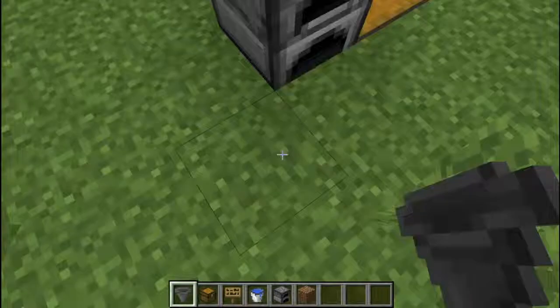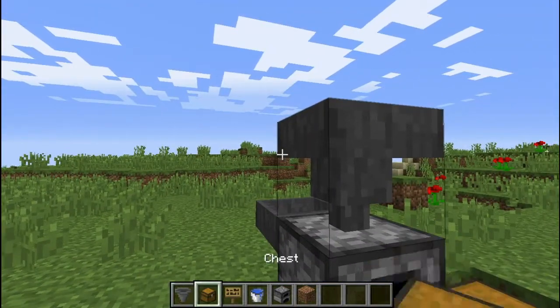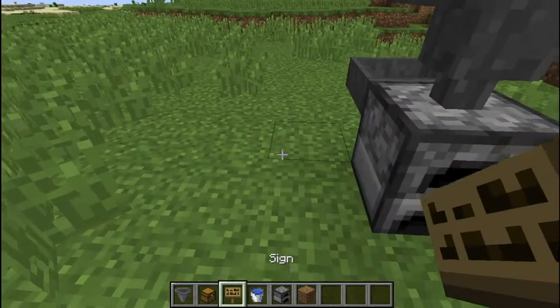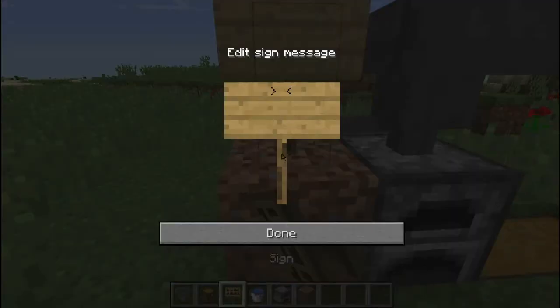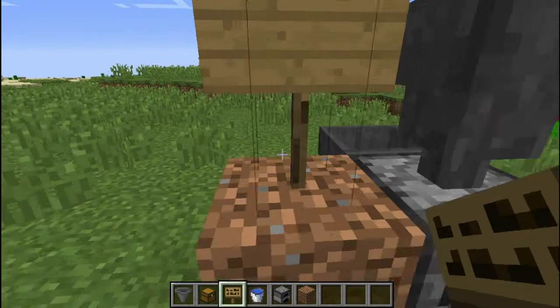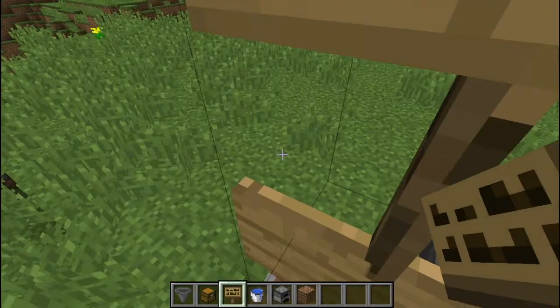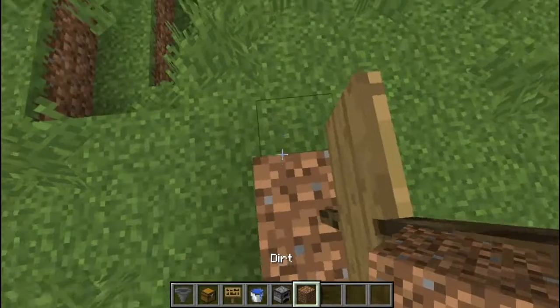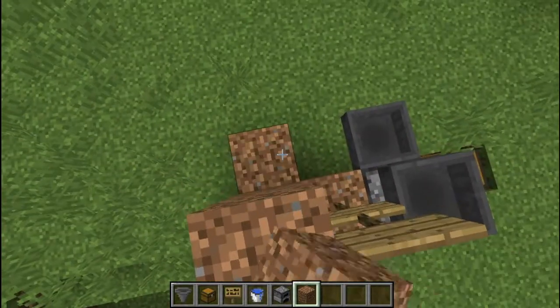Now you're going to want a sign right here, so put a dirt block here, put a sign right here — it doesn't have to say anything, but it can if you want. Put another sign there, and now we're done with our signs. What you're going to do now is just bring it up.